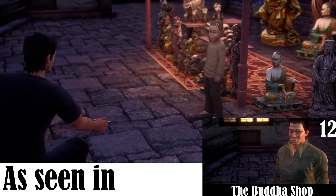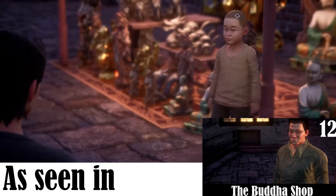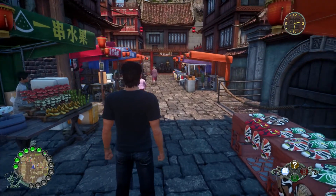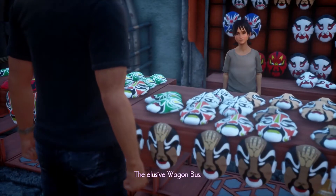For this quest to become available, you will have to progress the game's main story as far as finding the Buddha shop on Vendor Avenue. Locate the funny mask stall on Vendor Avenue and talk to Wang Shu Ui there to start the quest.